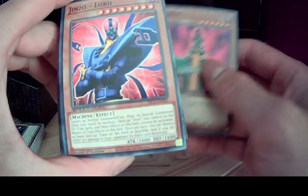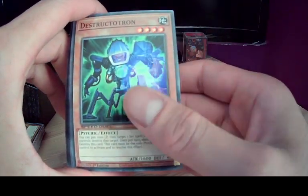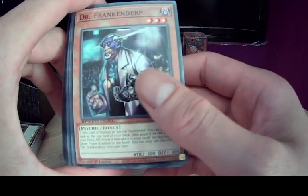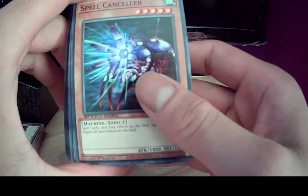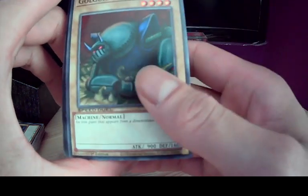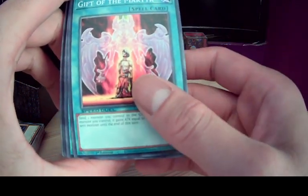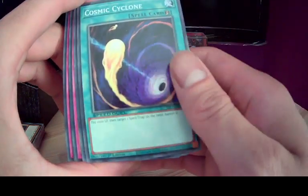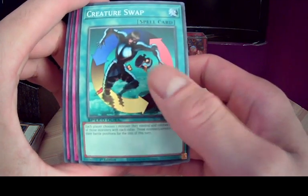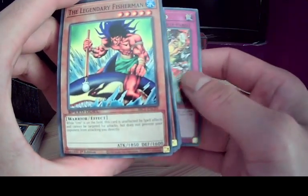Jinzo — oh cool — Jinzo Lord, Jinzo Returner, Reflect Bounder, Destructotron, Dr. Frankenderp, The Fiend Mega Cyber, Spell Canceler, Cyber Raider, Golgoyle, Cyber Energy Shock, Cosmos Channeling, Gift of the Martyr, Amplifier, Foolish Burial, Cosmic Cyclone, Creature Swap, Psychic Shock Wave, Mind Crush, Draining Shield. And we're back to the beginning with this.